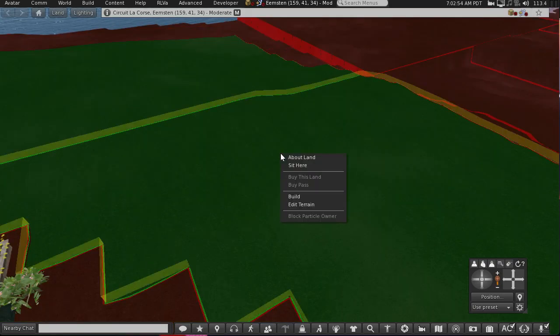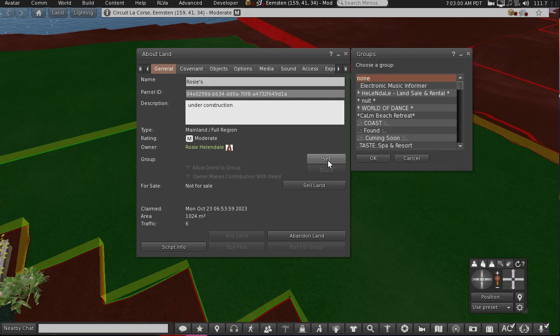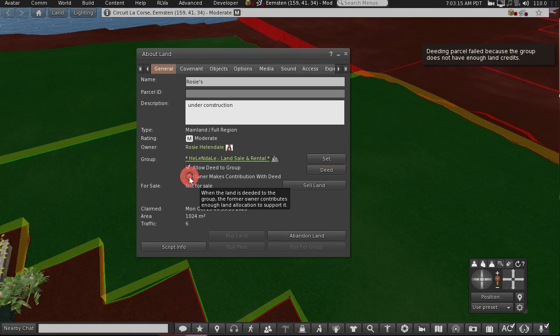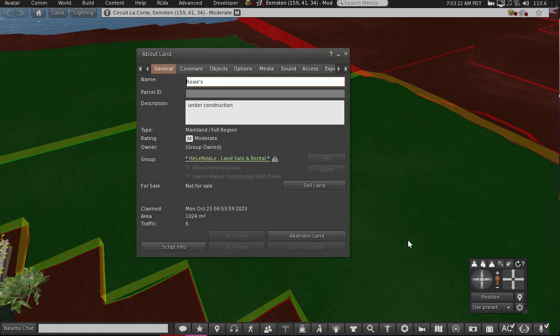Now that's all checked, you're going to about land. First of all, I need to set it to a group. Once that's set, then I can deed it. Click deed. You'll get a box up explaining that the group needs sufficient land credit — we've already checked that. Just click OK and then click owner makes contribution with deed. And now the group owns the land.